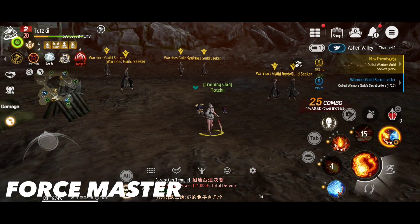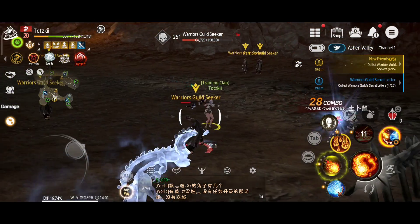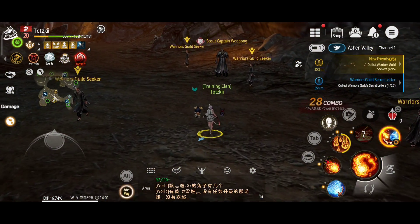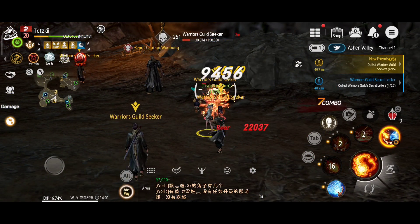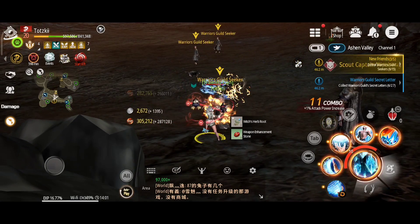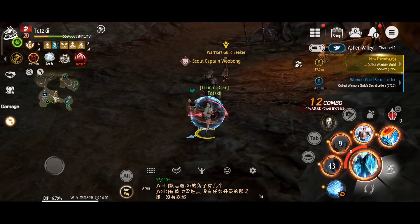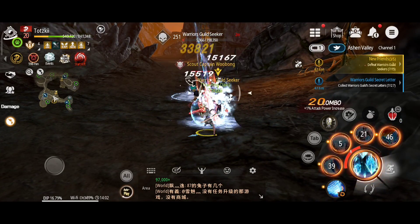The Force Master is essentially the game's mage. Their weapon of choice is a bangle, and they use Ki to deal damage at a distance. The Force Master's specialty is using abilities with a large area of effect, making them perfect for crowd control when up against dozens of foes, and a boon to any party they join. All that firepower comes at a cost, however.